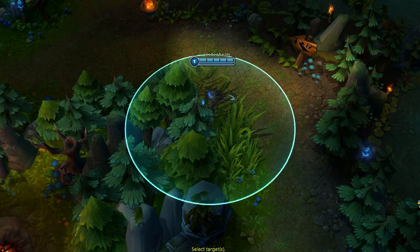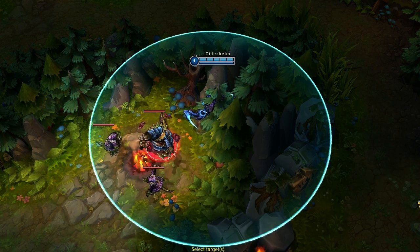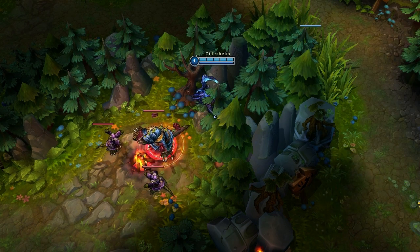This episode, I'm going to show you something neat about flash and ward placement. As you probably know, you can use flash and place wards over walls. However, this is not limited to the maximum range you can use these on open terrain. Flashing and placing wards actually works up to twice the normal range over especially large terrain. This also works for some champion abilities.